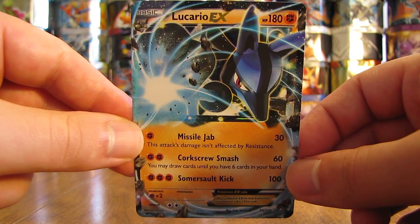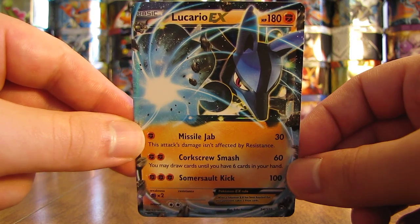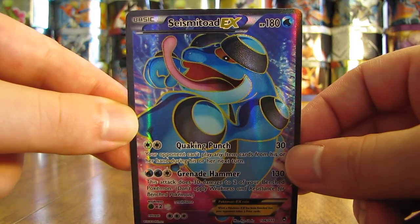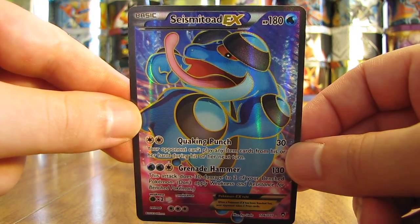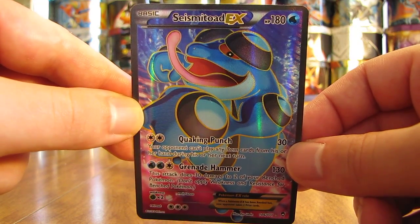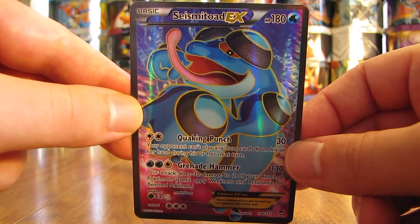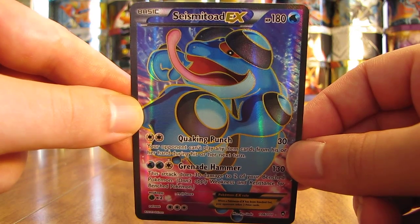Of the five EX cards in this set, four are also available in EX Full Art form, and those are about 1 in 36 packs. I'll show you a Seismitoad EX Full Art card. Next up are Full Art Supporter cards, also 1 in 36 packs — only three of them in this set: Battle Reporter, Fossil Researcher, and Korina.